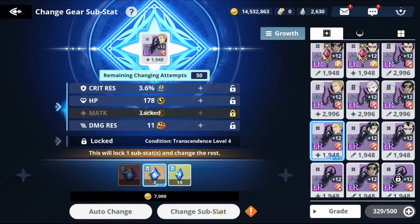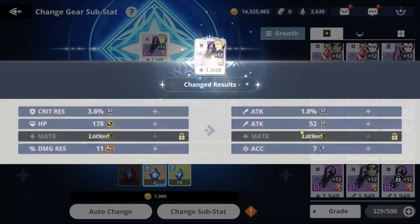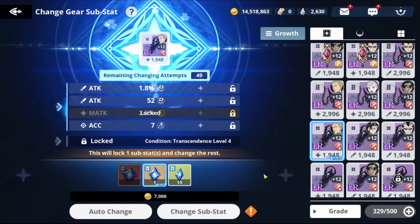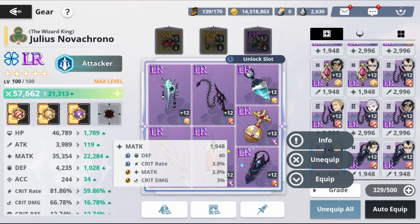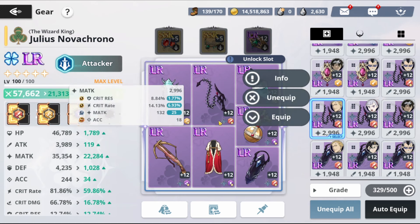Hopefully we'll get lucky. We got critical rate A and critical damage — I wish it was max but this is decent. We're keeping this one. Locking this, keeping that, keeping that, keeping that. We're keeping all the good ones.